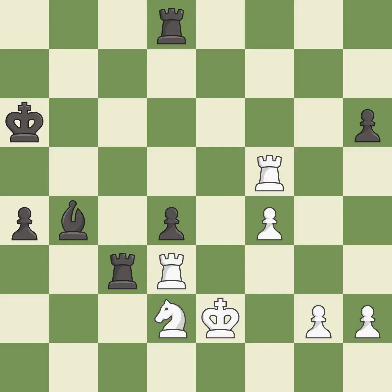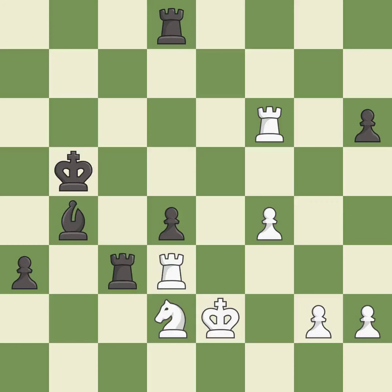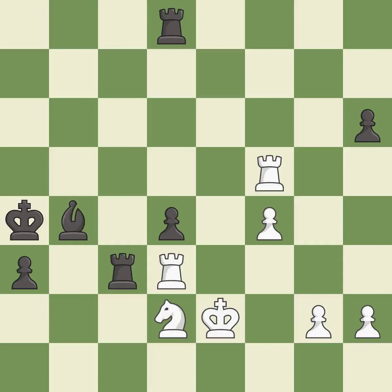This moves the knight to safety — it is good. The passed pawn moves towards its goal — it is best. This threatens to win a pawn — it is excellent. This evades the check from the rook — it is best. One of the best moves — it is excellent. This steps away from the checking rook — it is best. That's a sensible reply — it is excellent. This maintains the balance in material with a good trade — it is best.